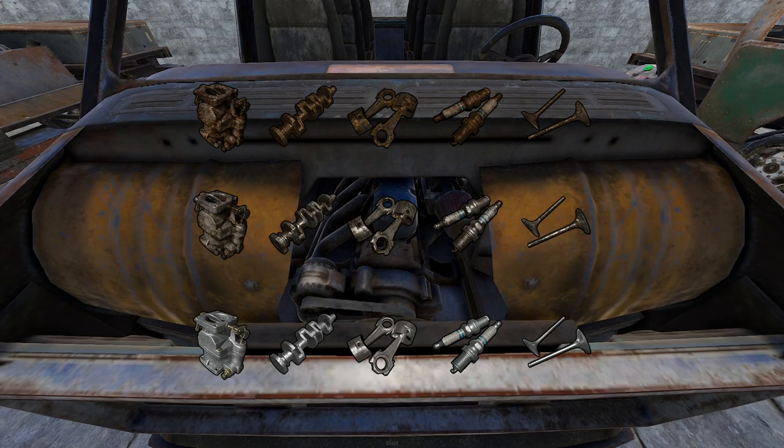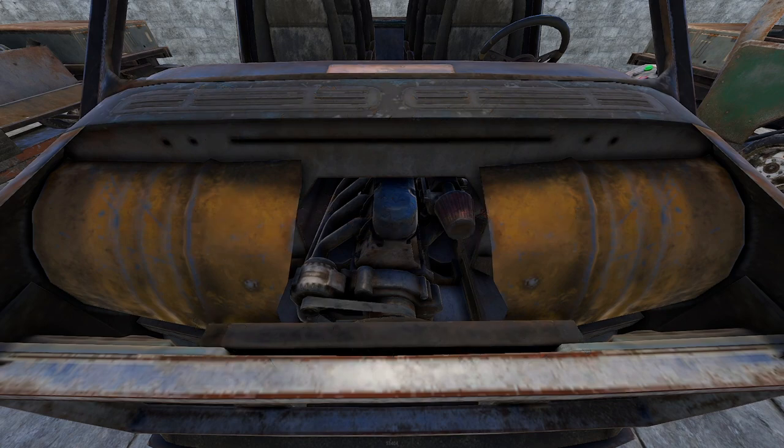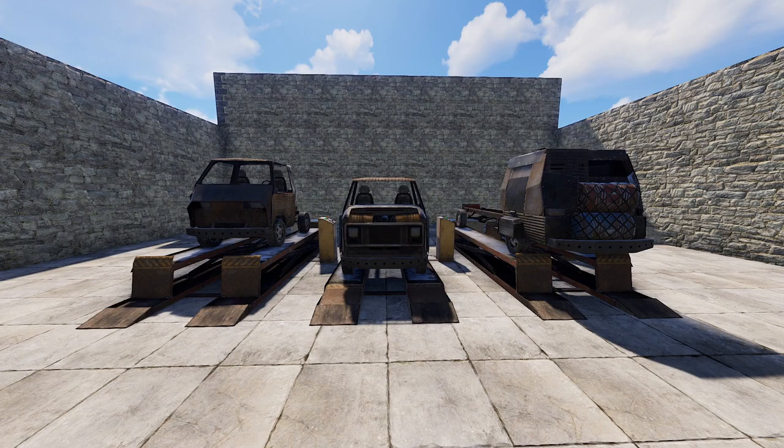The better the quality, the better the car will perform. The number of engines any car has dictates how many engine parts you're going to need. Lastly, we have the modules. There's three cockpit modules: the standard cockpit, the cockpit with an engine, and the beastly armored cockpit.